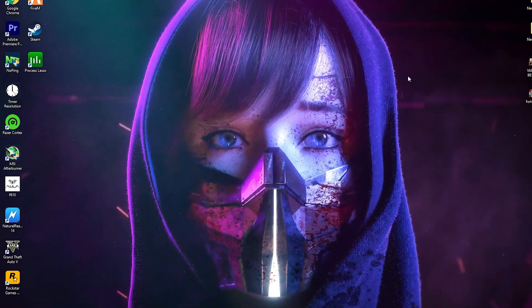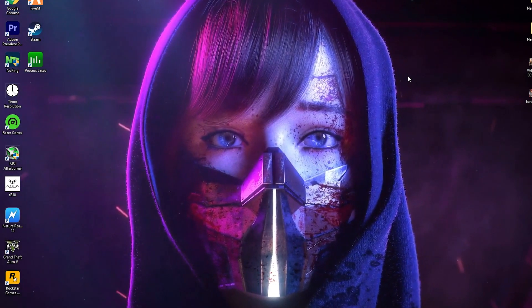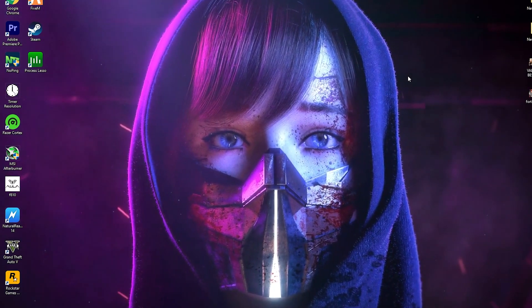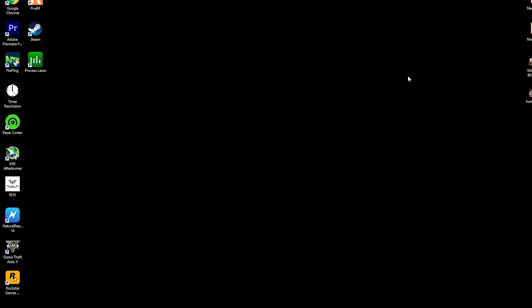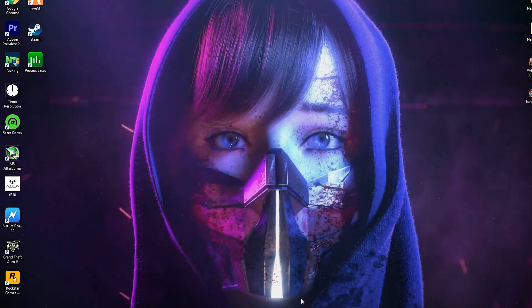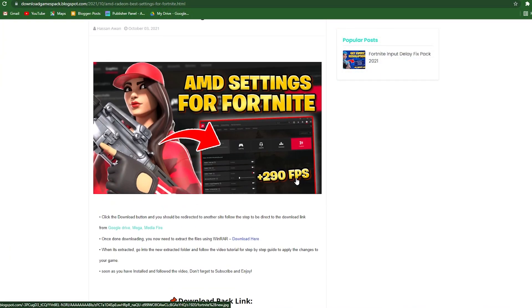After doing all of the AMD Radeon control panel settings on your PC, we are now going to do some optimization settings for Fortnite and do some AMD Radeon GPU optimization. For it, you need to download a boost pack for your AMD Radeon. The link for that boost pack is in the description, so open the link from the description below this video.